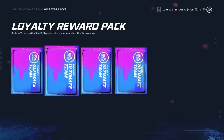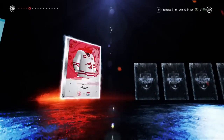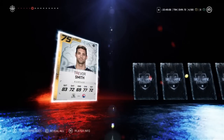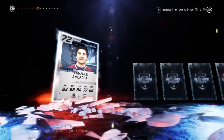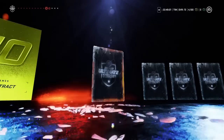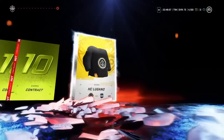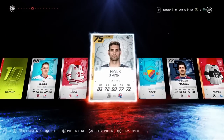Four more of these to go, but that doesn't mean we're done here. We got our 83 — I'm going to get greedy and aim for an 84. Give me like an 84. This is awful so far — that was the worst pack yet. We can get a gold with Trevor Smith, but that was really bad.